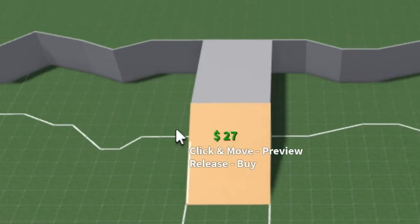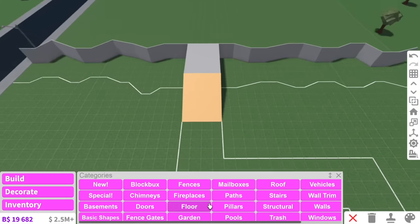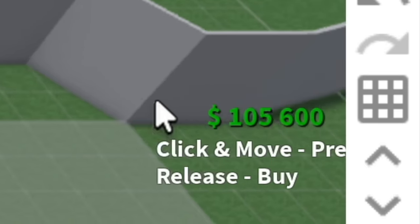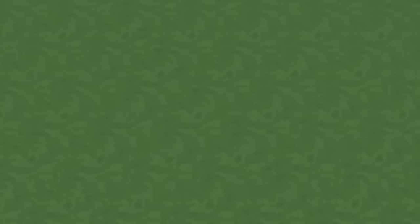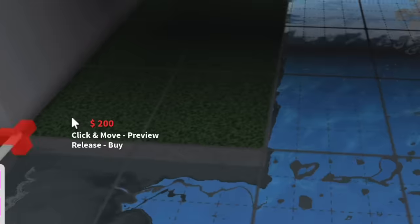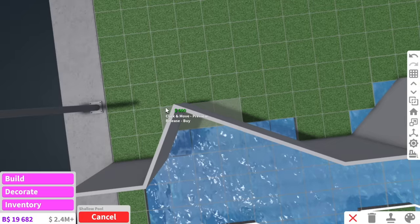Are you ready for this? This is all going to be one big pool. Imagine if I used the most expensive pool — how much would this be? It's still going... only about $268,000. You know what, we're just going to use the shallow pool because I'll be poor. And we can't forget underneath the bridge as well. One last section.